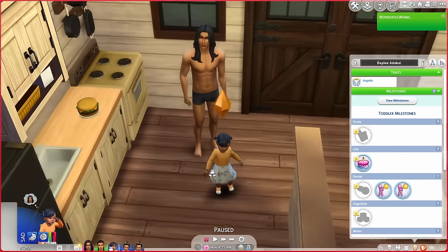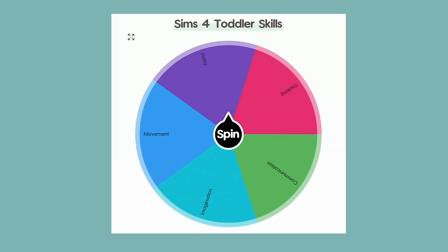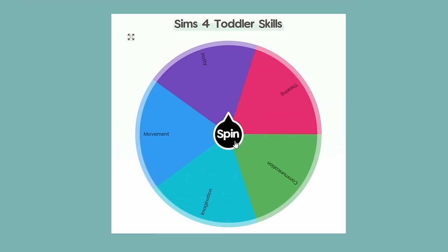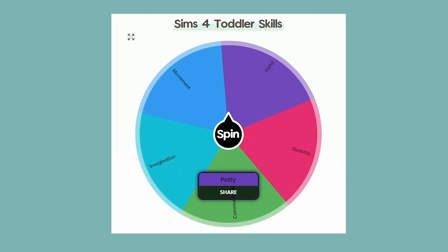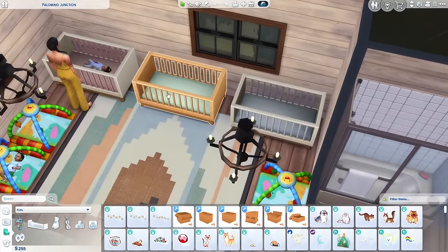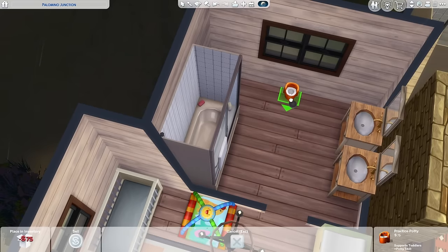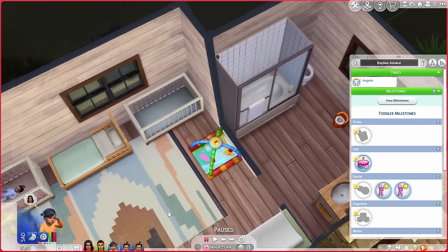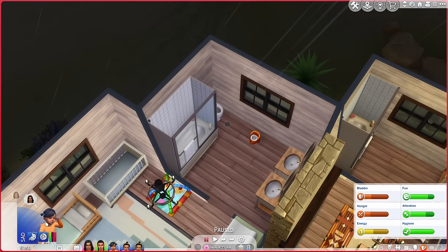For Bailey to age up into a child, she's got to max a skill, and I've got to randomize what toddler skill she has to max. I've got my favorite thing — the spin wheel. She's got to max the potty skill, that's going to be pretty easy. Let's get a potty, an orange bed, and set up the bathroom. We are really running low on cash, which isn't good. Let's get her dad to help her with the potty while mom looks after the other two.